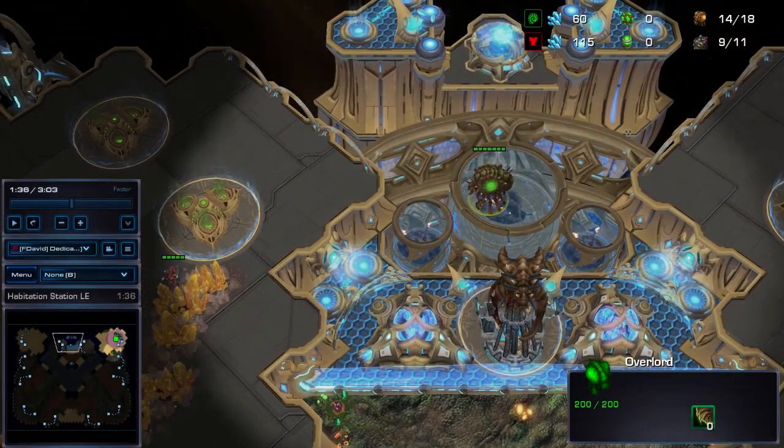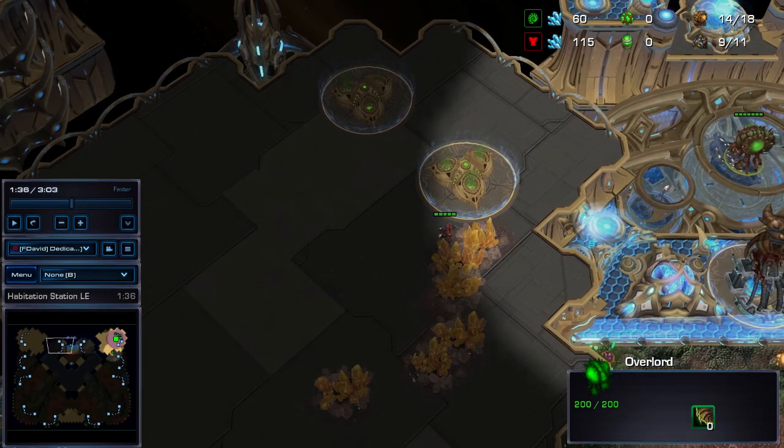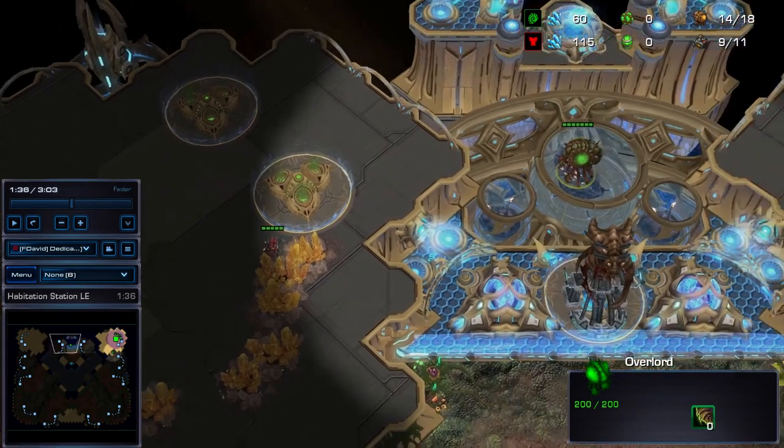All right Zerg friends, this is Fener. I just wanted to make a real quick video on something that has come up recently. Basically one or two days ago, Marine King lifted to the gold base against Su. I didn't see the game personally, but I pretty much know what happened just from hearing the comments. So he lifts to the gold base, and obviously he gets a better income because he's on the gold base.